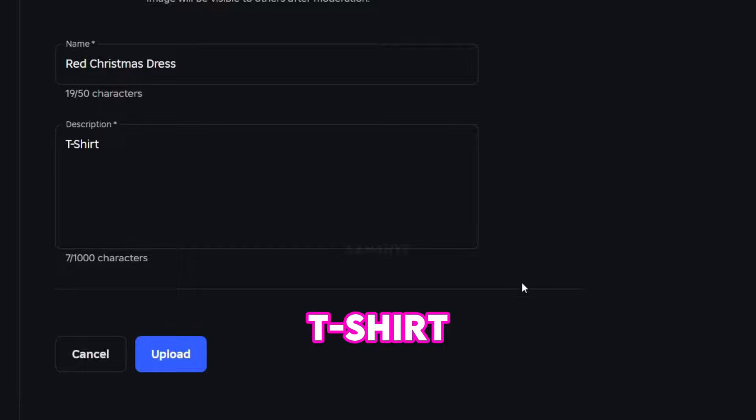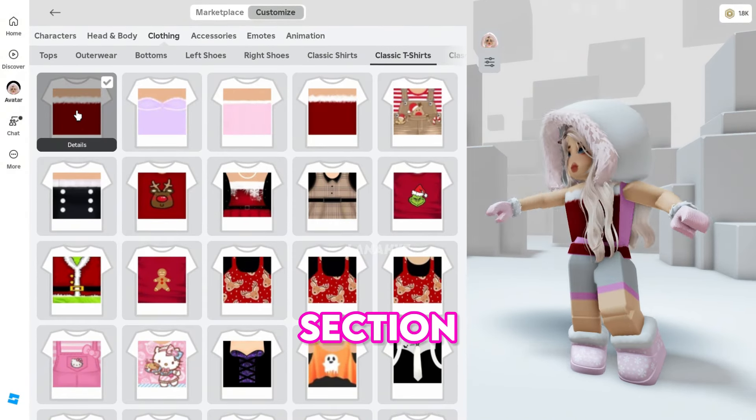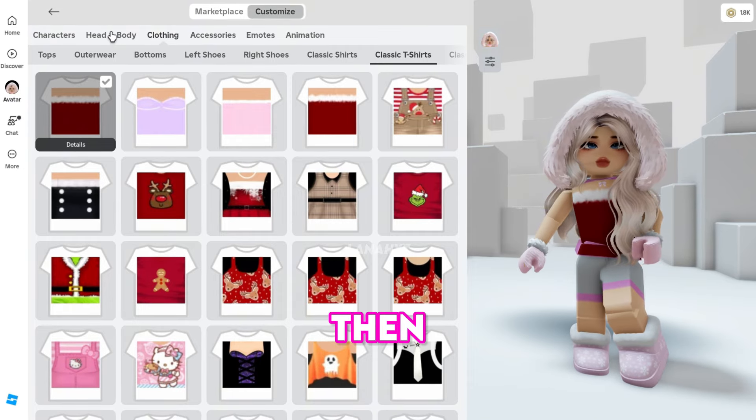Make sure to choose an appropriate name so your t-shirt does not get rejected, and finally click Upload — which is completely free. It can be found in your inventory under the Classic T-Shirt section. Put on the t-shirt.